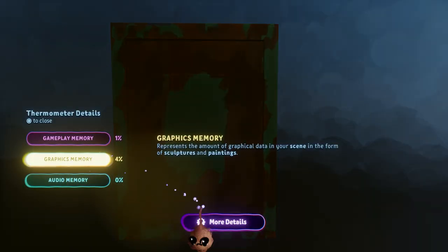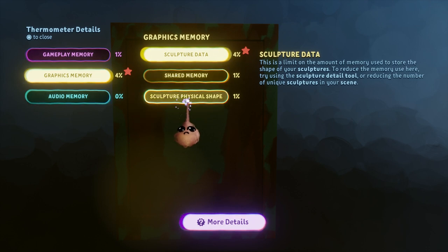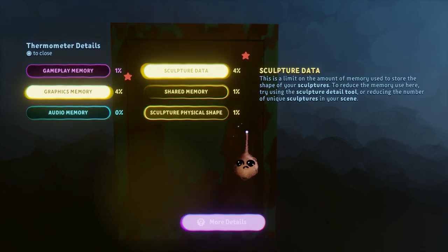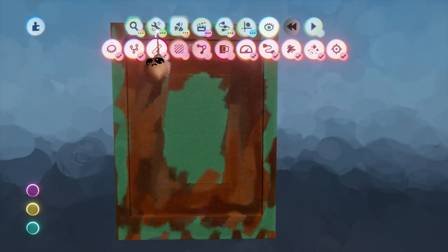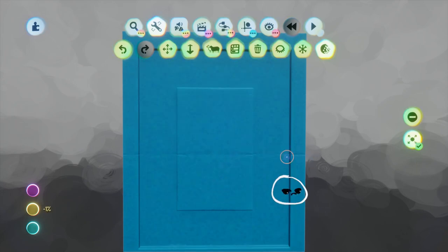Let's take another quick look at the thermo. Shared memory is still 1%, but you can see it has moved above sculpture physical shape in cost, so it is increasing. Sculpture data is at 4% and we want to get that down to 1%, so we will be working with the sculpture detail tool. Nothing fancy happening here — I'm just reducing with the sculpture detail tool until I get our overall graphics thermo down to 1%.